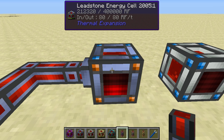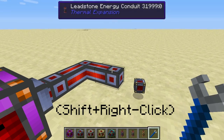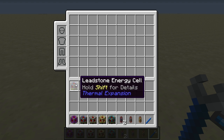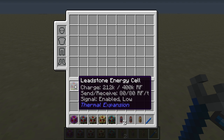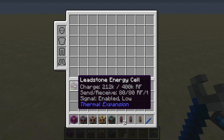To remove energy cells or energy conduits you will need a crescent hammer and right-click them. Unlike conduits, which do not store energy, leadstone energy cells retain their current charge when picked up — this one has a charge of 212,000 redstone flux that remains after I pick it up.